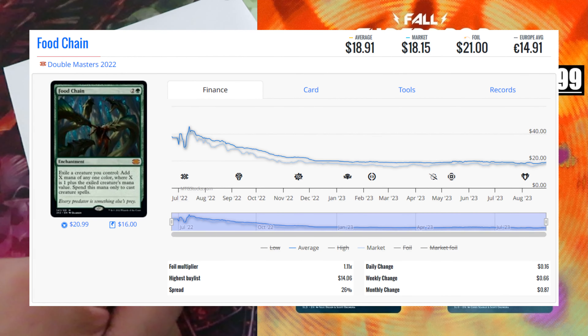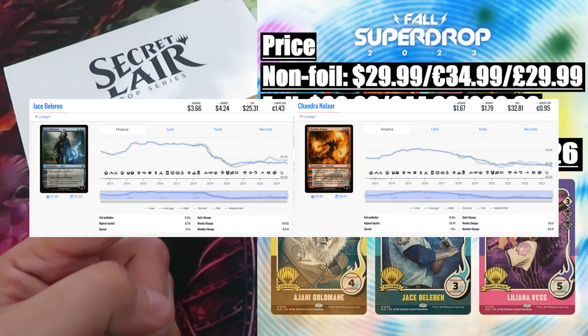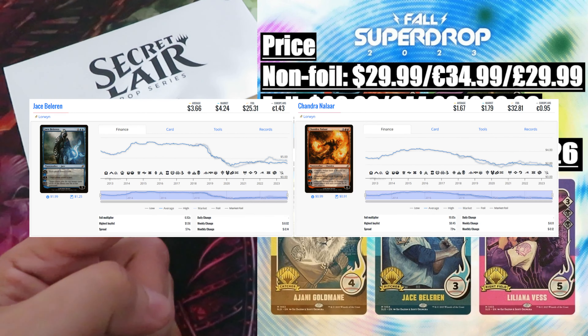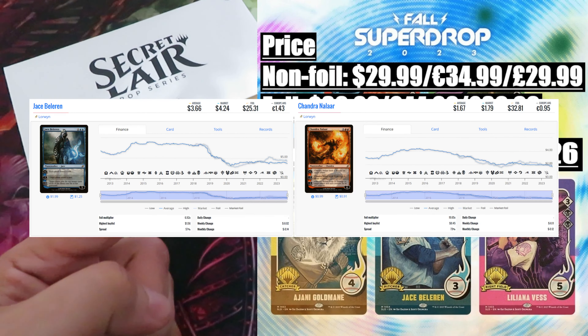Third drop: Magic the Baseballing. A particular drop featuring the original five Lorwyn planeswalkers trying their best in baseball. Price — two versions: non-foil $29.99 / $34.99, foil version $39.99 / $44.99. Content value approximately $26. The most valuable planeswalker card in the set is Liliana Vess, valued at around $9. Then we have Ajani Goldmane and Garruk Wildspeaker, valued at around $7 and $6 respectively. While the remaining two planeswalker cards — Jace and Chandra Nalaar — have a combined value of $4.